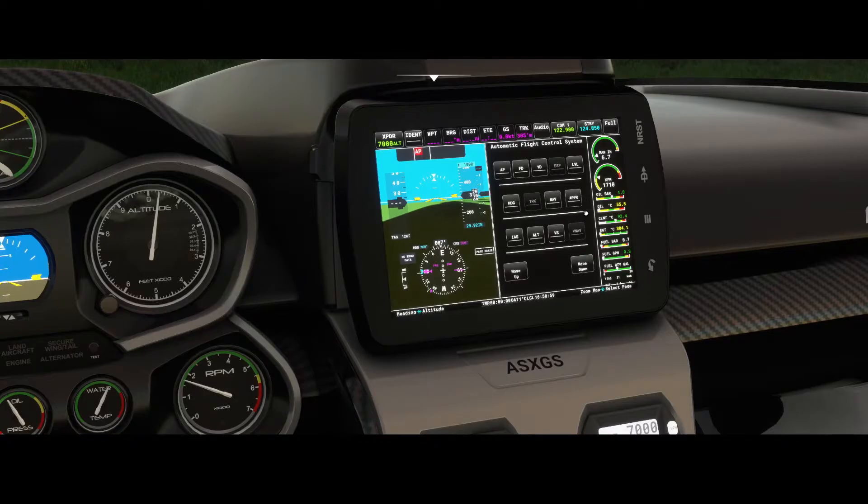Then we've got heading, navigation, and approach — really for controlling the flight direction you're going. You've also got the altitude-related settings: EOS, altitude, and vertical speed. On the bottom you'll find nose up and nose down, which can be used for the vertical speed option. One thing to be aware of is that the altitude is currently hard-programmed to 1,000 feet by default. If you want to change it, you need to fly to the correct altitude and then hit the altitude button again to set the new value.